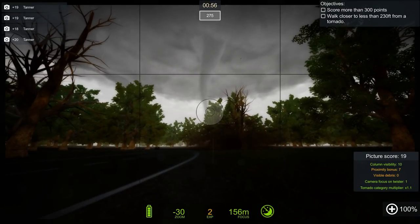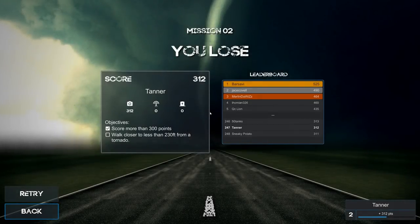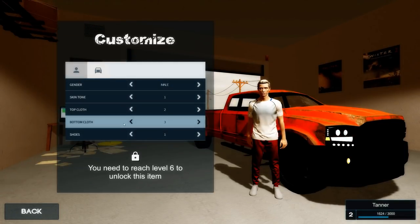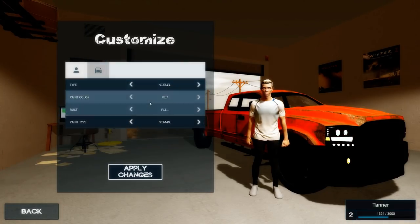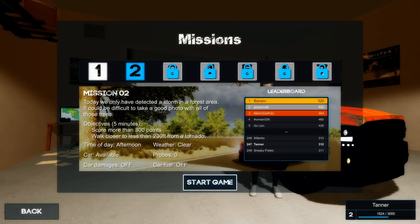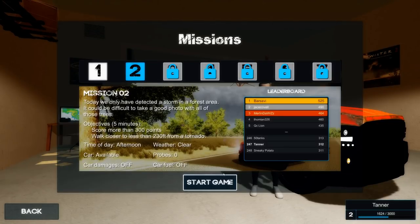I got to get 300 points. So I'm at 256... 275... 294... and there we go. We win! Great job, us. So I think there's a timer too. There's a leaderboard — interesting. We're at 312 right now. Walk closer within 230 feet — how close was I? Did I not unlock a new level? Can we customize our character more? Yes we can, but I do not want to. What about my truck — can I make that anything different? Nope. Level 5, level 10 — looks like we got a lot more to do. I have to complete mission 4 to get online. Nice. Let's try this again then.